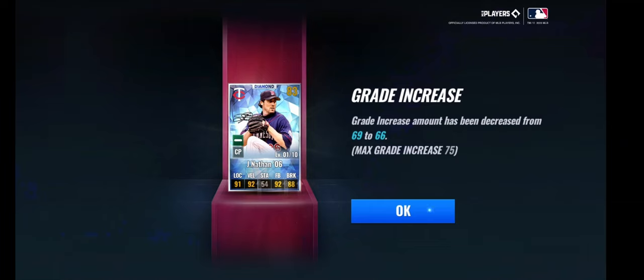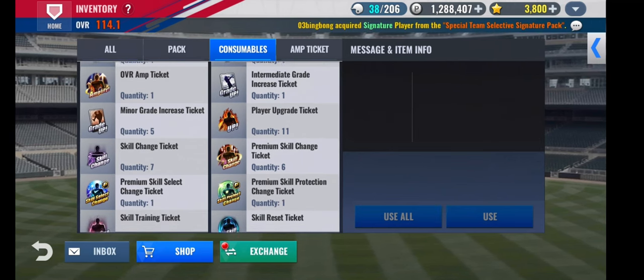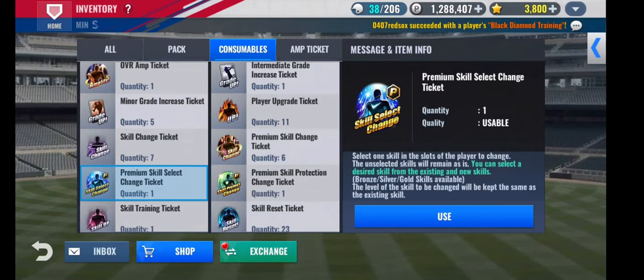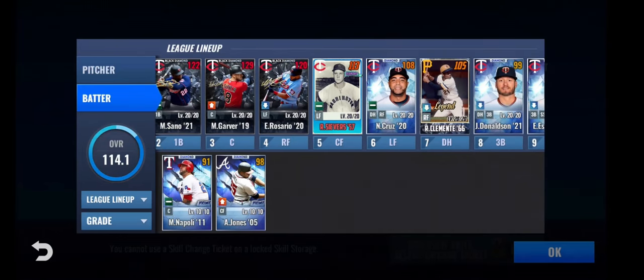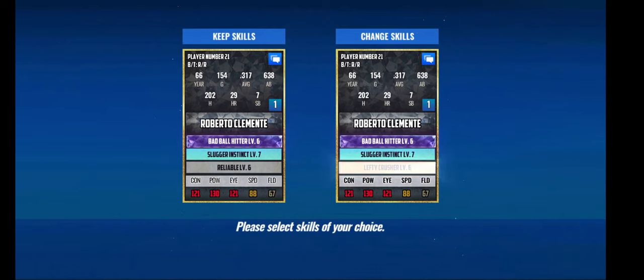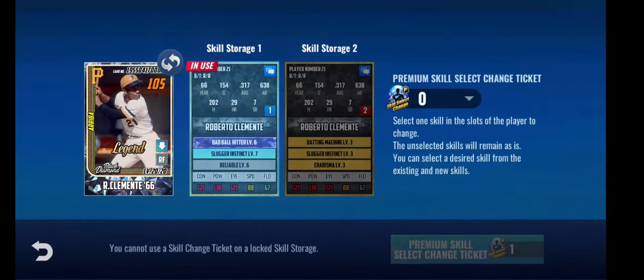He is going down to 66 after the reset — that's okay, because we're not going to throw him in just yet. We need to get skills on him first. We'll save up these premiums for Joe Nathan. We also want to use this premium blue on Clemente here on this set and see if we can get him something better than Reliable. That is not better than Reliable, so we'll stick with Reliable.